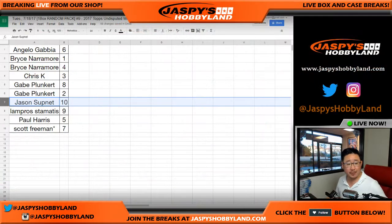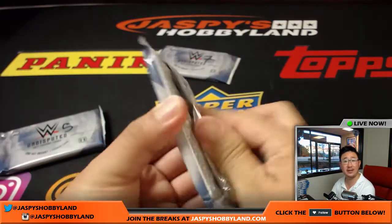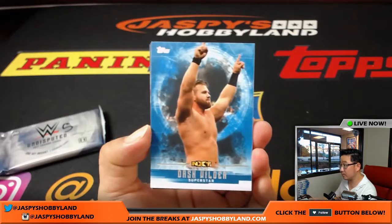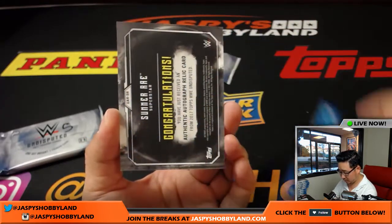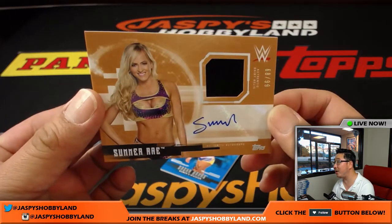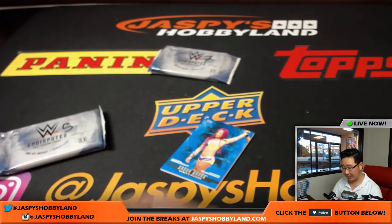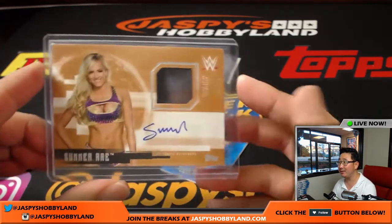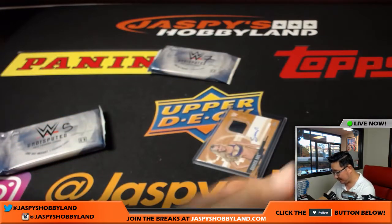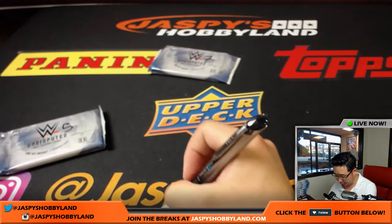Next up is Lampros with pack nine. And we have — is that Summer Rae? Relic, shirt relic, and autograph, 68 out of 99. I think I might be even worse at hockey — if it was hockey with this font, it would be sad times for me. Nice one for Lampros.